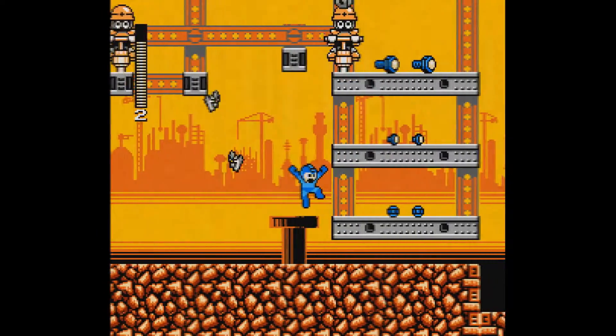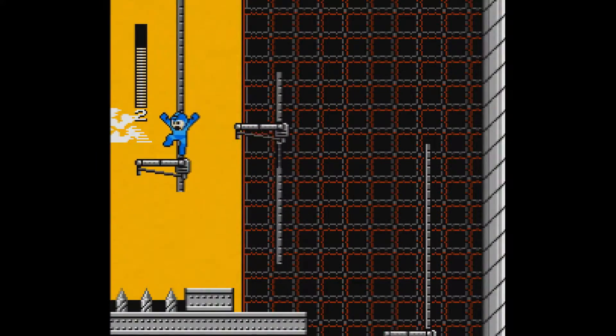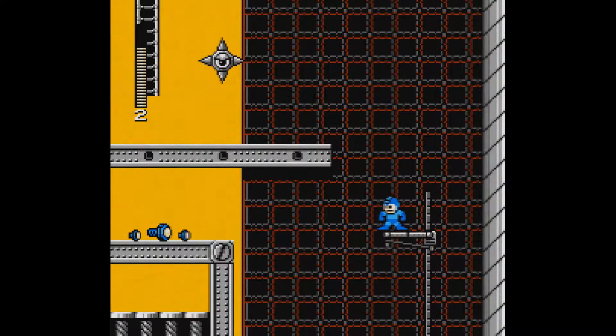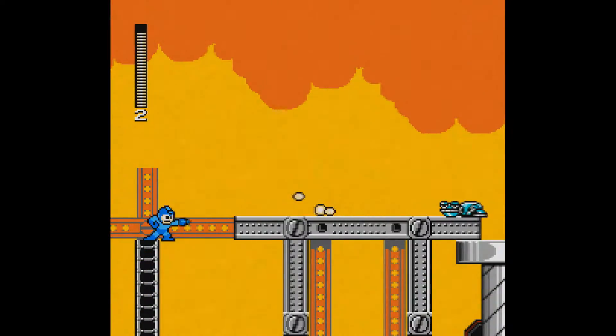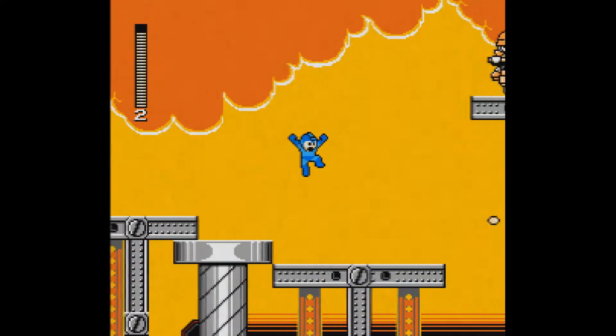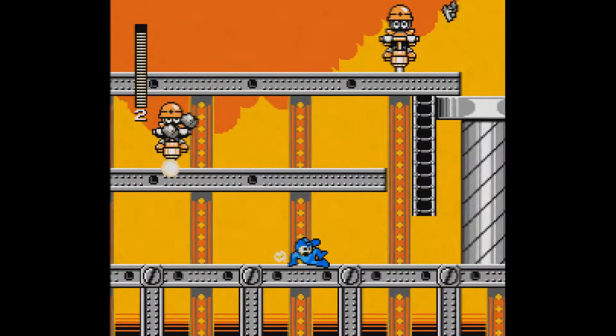Ride the lifts up and watch out for any pencils. Become dog if you're having trouble. Don't touch these blue nuts — they are too heavy for Mega Man to carry. Time your shots. When the Hitler Frog jumps, fire — it will get them every time.